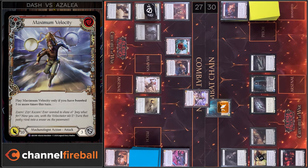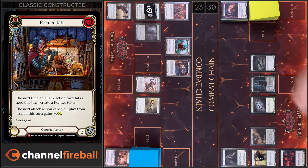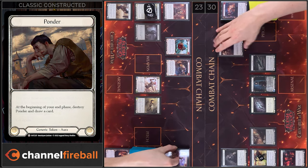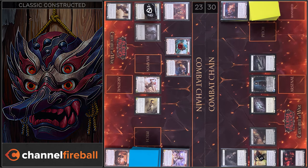I'm gonna block 3. Any reactions? No. I take 4. Endless Arrow goes to my hand and I'm gonna create a Pounder token. Let's move to my end phase. I'm gonna draw a card and I'm gonna arsenal this card.